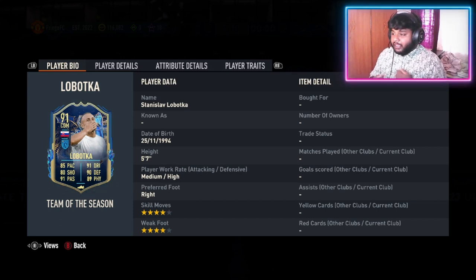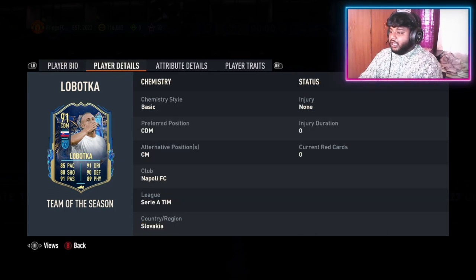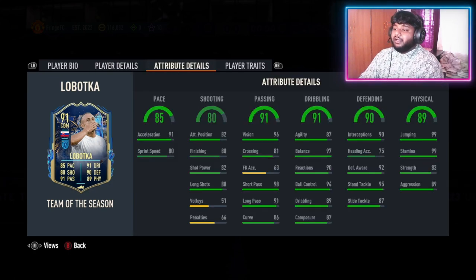He is from Slovakia and he plays for Napoli FC, as you guys can see. He has four-star skill moves and four-star weak foot. I don't know if that means much to you guys — I have never used my left joystick so I don't know what skills are, I'm pretty basic. His alternate positions are just CM, simple and neat.